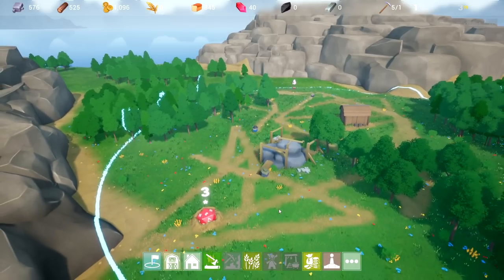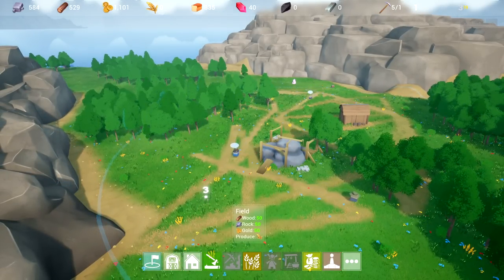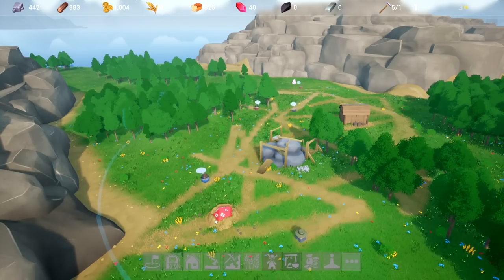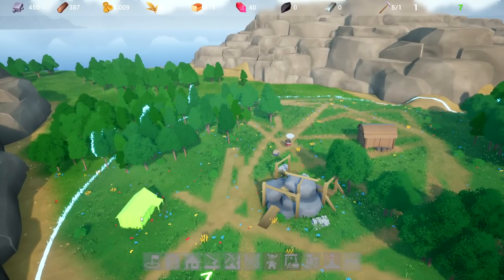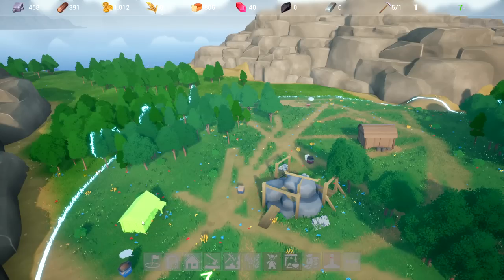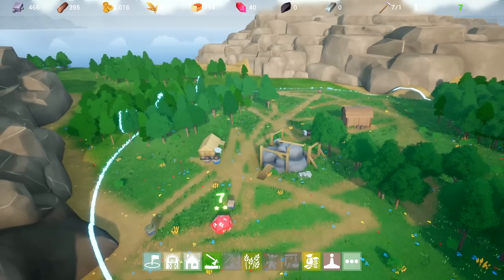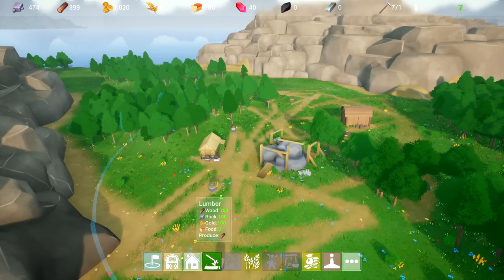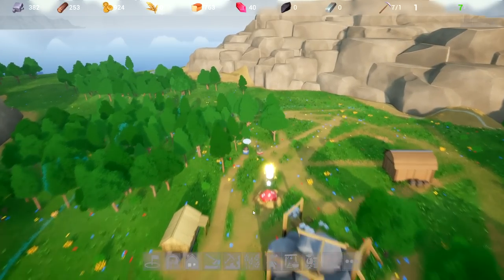I guess we'll get that quarry up and running. We're going to do some houses — maybe a couple would be nice. We'll put those right over here, a little bit of an angle. Interesting little game though, I'm liking this. We'll get ourselves a little bit of housing. We're going to need some lumber — doesn't make a difference where I throw the dice, what I get. Five — come on.